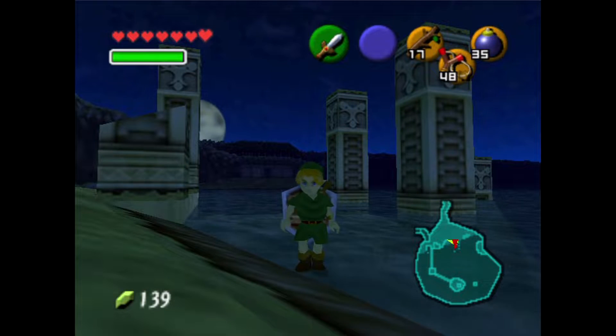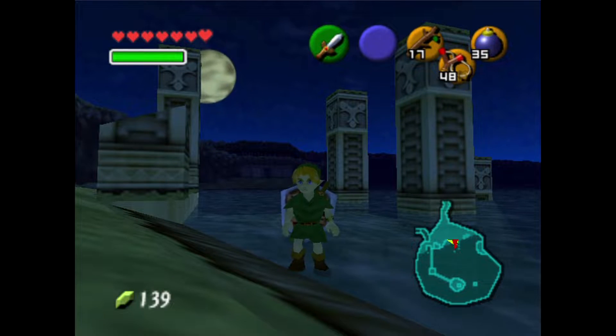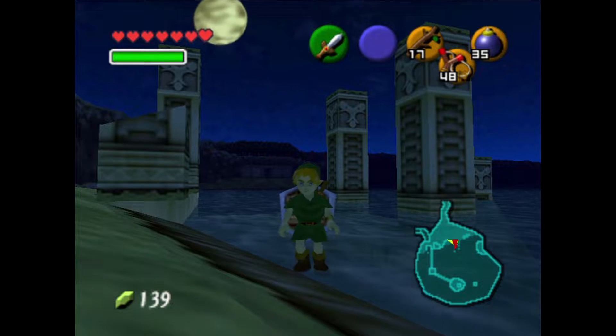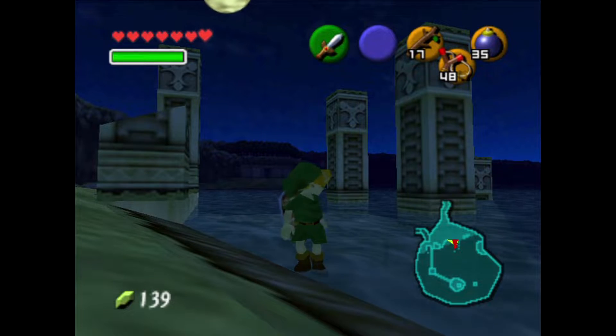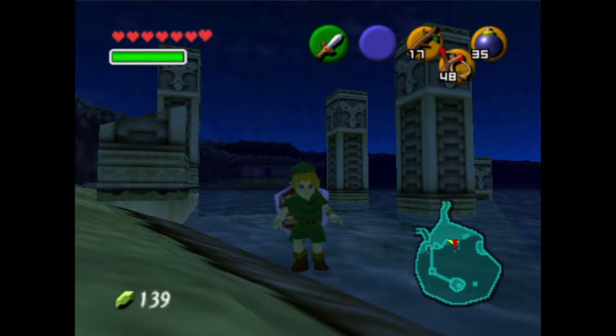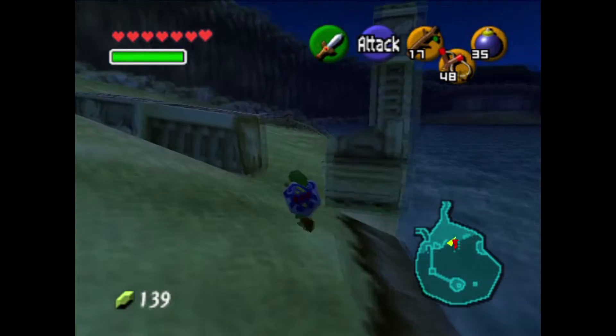Wow, that moon moves awful quick, don't it? First time I think I've seen it. Maybe that's what happened to that truth stone — it got shot into the moon and that's why it moves so fast. It's powering the moon with its rocket power. Every time you shoot a gossip stone up into space the moon starts moving faster.